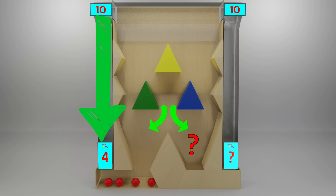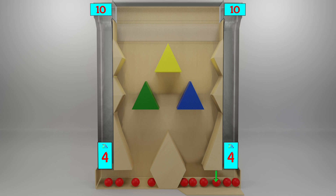Let's see if your answer is right or wrong. Let's count the balls in the right box: 1, 2, 3, 4, 5, 6. If your answer is 6, you are right. Let's try again.